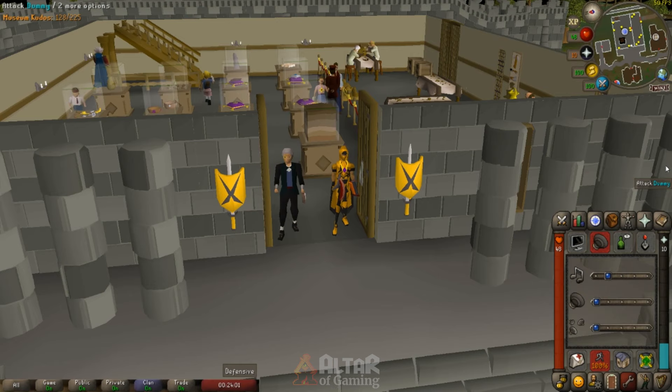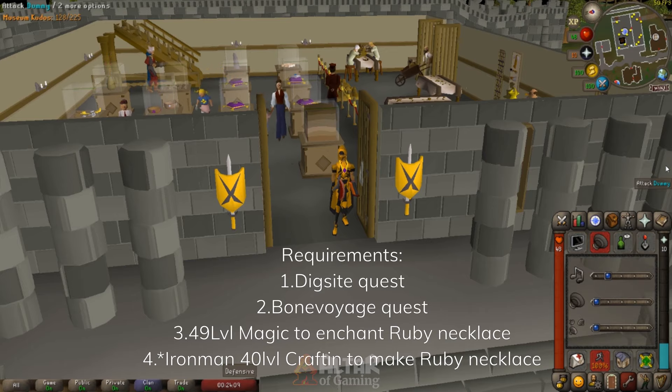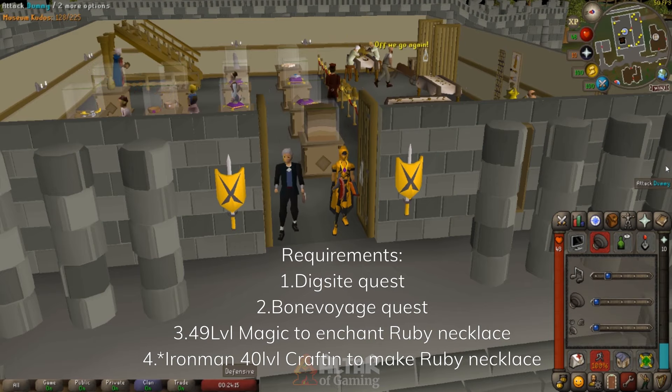First I will cover the requirements: the Digsite Quest and the Bon Voyage Quest, which give you access to enter the Fossil Islands. The second requirement is level 49 magic to enchant your ruby necklace, and if you are an Ironman you will also need level 40 crafting to craft your own ruby necklace.